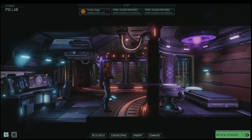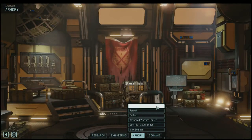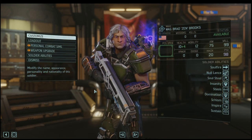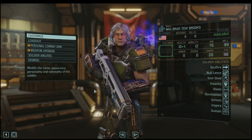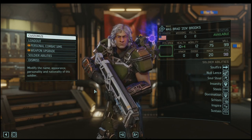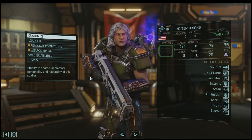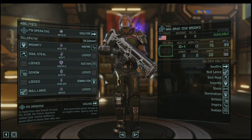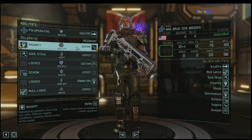Terrence, our engineer on this show who works in QA, has set up a save for us with a couple of really cool Psy soldiers. Let's start with this guy right here. One of my favorite things was that they have completely different rank names — it was very fun because then I got to indulge my inner fantasy designer. They got entirely different rank names. This is the highest rank, the equivalent of a colonel — he's a Magus. He's got skills from both paths: both Inspire and Insanity.